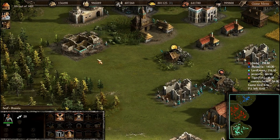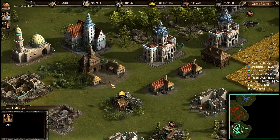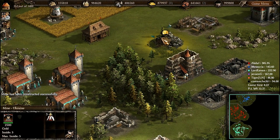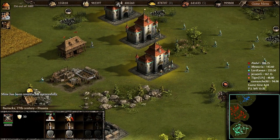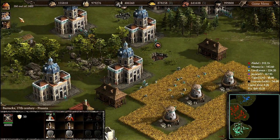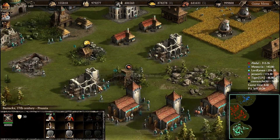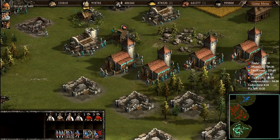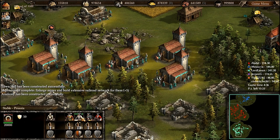This is the Russian town center and I'm building up the Spanish town center as well. Upgrade the pikemen — pikemen will be my core troops, but they are very weak relative to 18th-century troops.